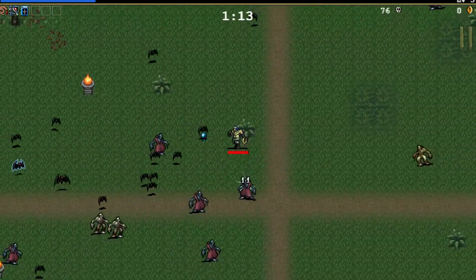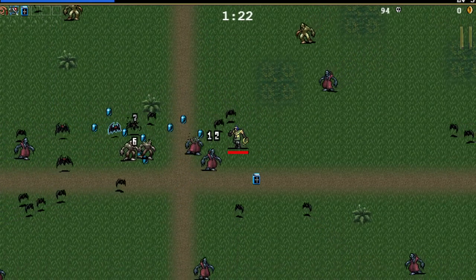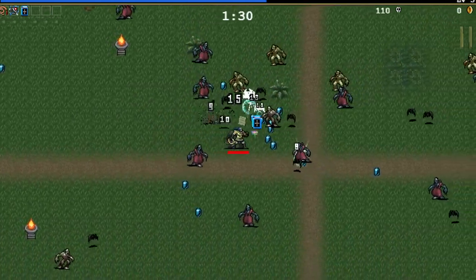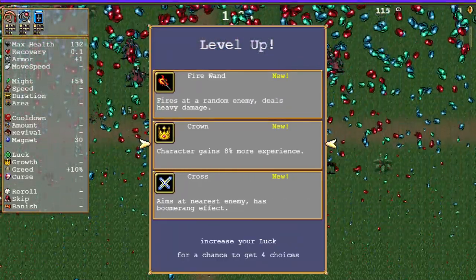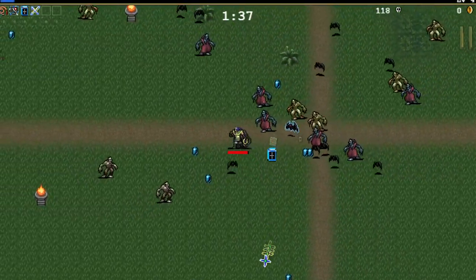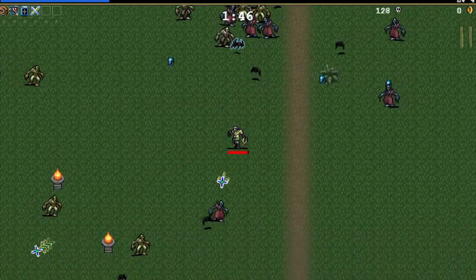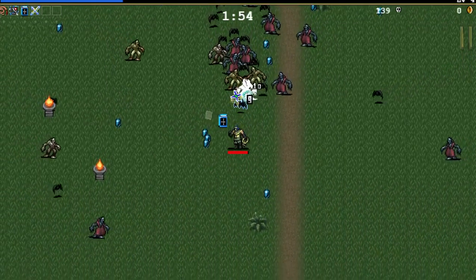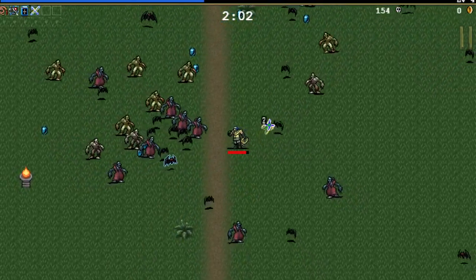I'm so used to having the double whip ability that now that I don't have it... Let's get a quick level up here. Let's go with the cross. I don't think I've ever used the cross. It's like a boomerang - it comes back. Now this will just always shoot in the face direction. I was trying to see if I could get them multiple ways, but it doesn't look like my plan of action worked.